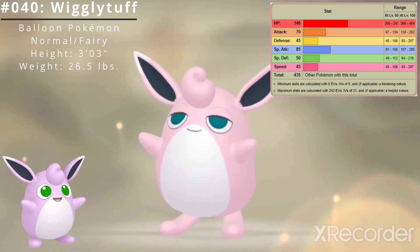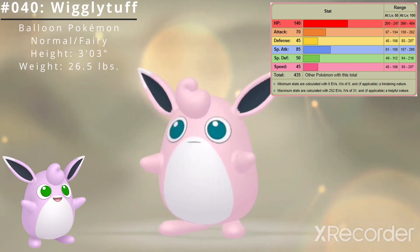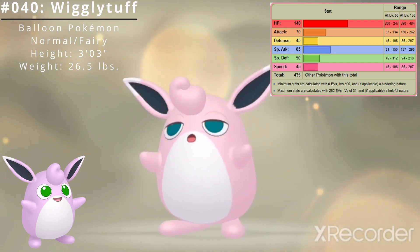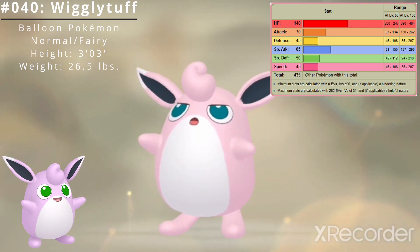Here are Wigglytuff's base stats. Its best stat is HP at 140, and its worst stats are Defense and Speed at 45. Wigglytuff's base stat total is 435.